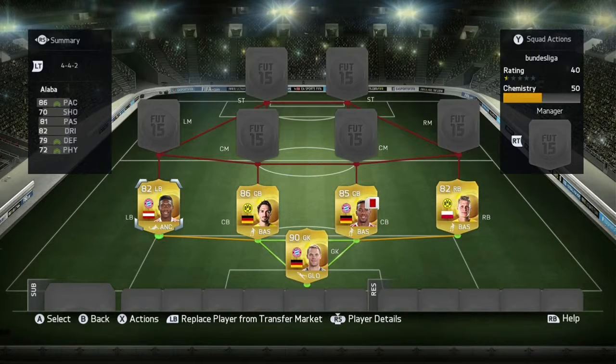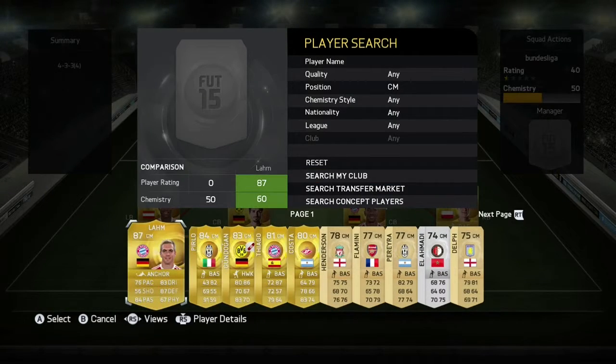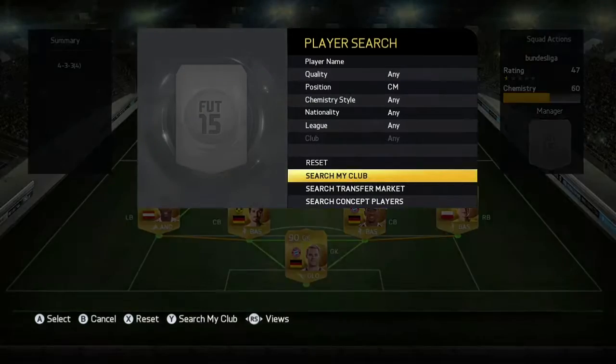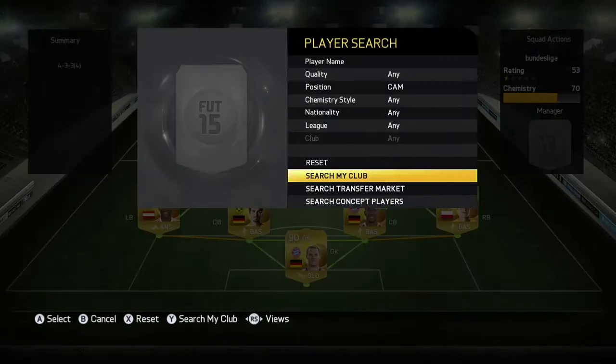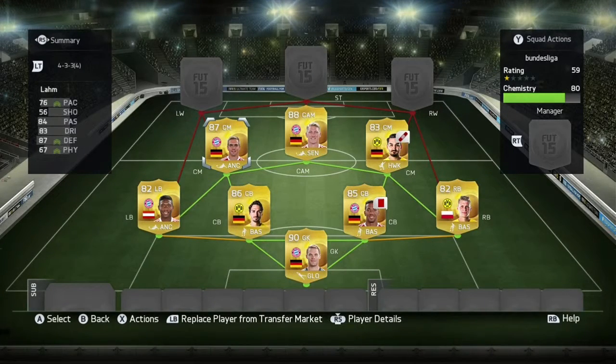So in goal we have Neuer, left back we have Alaba, centre backs we have Hummels, the other centre back we have Boateng, right back we've got Piszczak, then centre mid we've got the beast Larm, then we've got Gundogan who's the pacey one, then Schweinsteiger who just looks like Thomas Price.